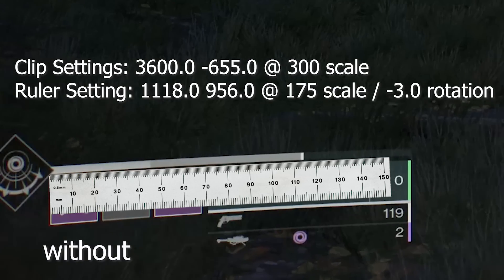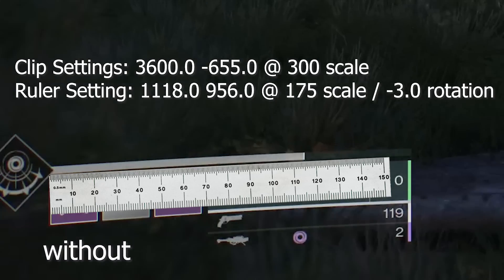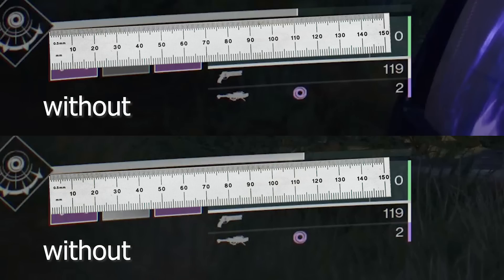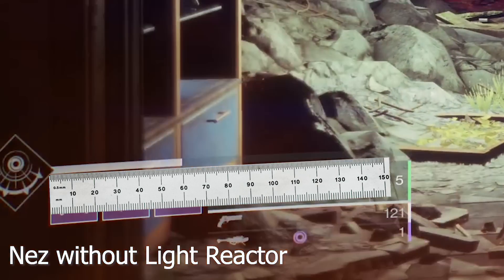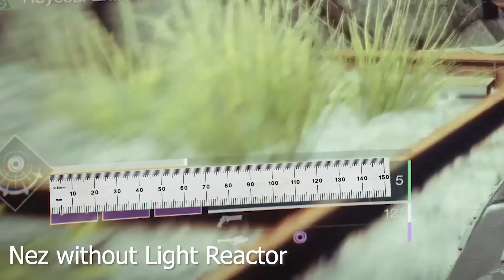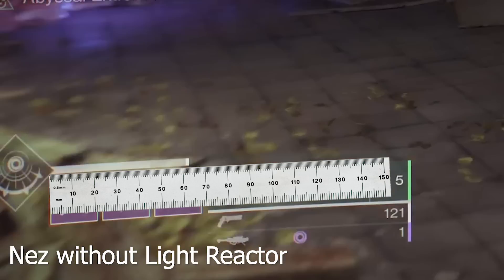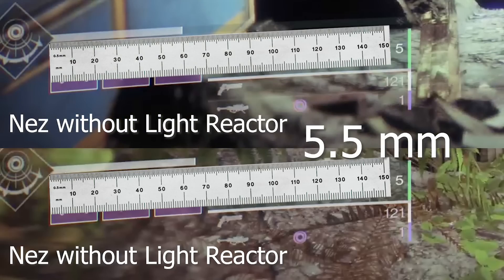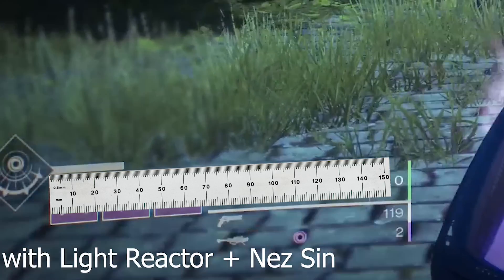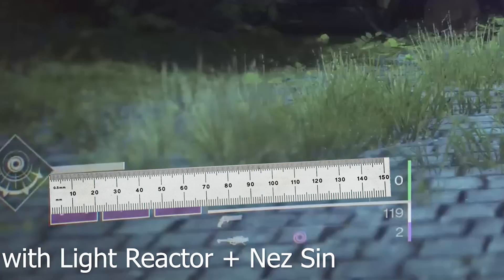Without either Nazarec's Sin or Light Reactor, after obtaining one kill, we have a jump of only 3 millimeters. The millimeters mean nothing here — this is just a unit of measurement to compare with each other. With Nazarec's Sin but without Light Reactor, we have a jump of 5.5 millimeters — almost double. For all of these clips, I'm waiting almost an entire 3 seconds to allow Abyssal Extractors at the top left to run out. Now with Light Reactor plus Nazarec's Sin, we have a big jump of 7 millimeters.